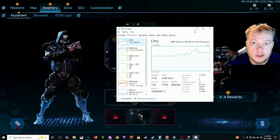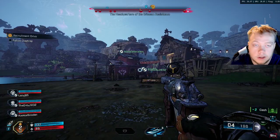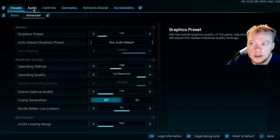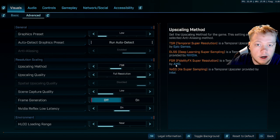Now with that information, you'll know if you're AMD or Intel. You can see in the top right I'm around 30 FPS. Go into your options and go into Visuals Advanced. Under upscaling method, it's going to tell you to do FSR for AMD or XESS for Intel. Switch it to one of those two.